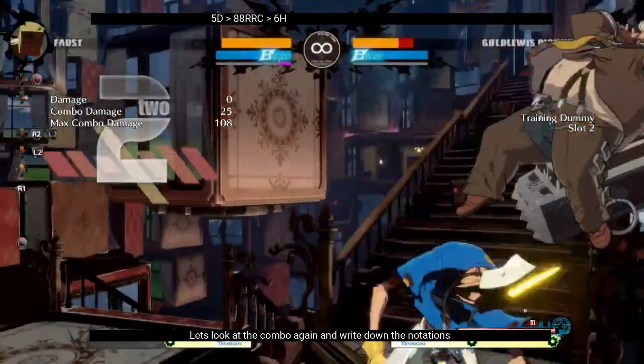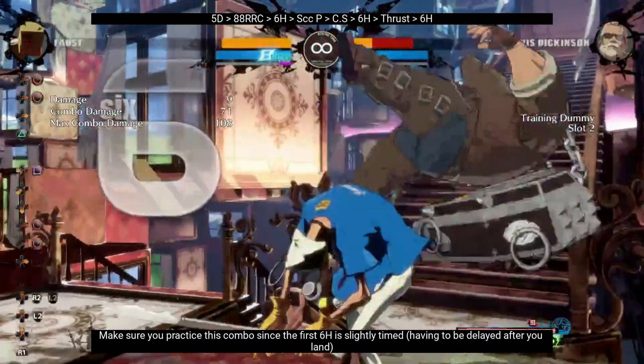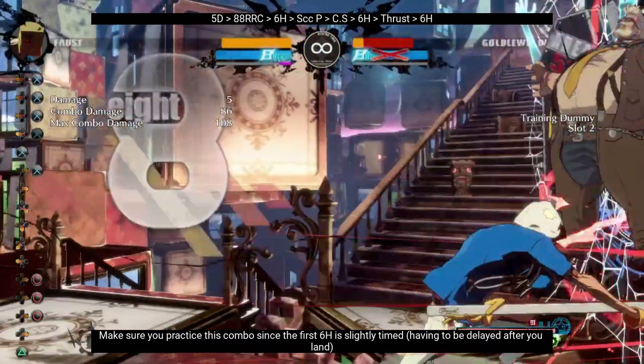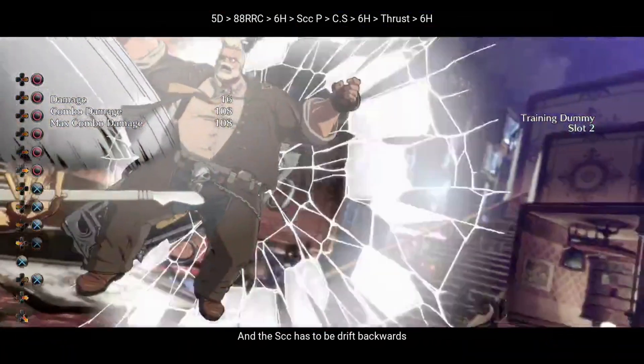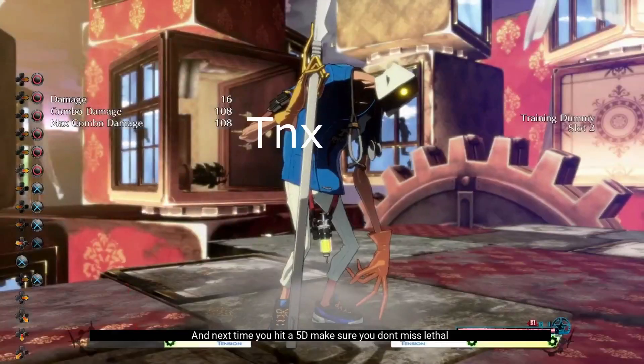Let's look at the combo again and write down the rotations. Make sure to practice this combo since the first 6H is slightly timed, having to be delayed after you land, and the scarecrow has to be drifted backwards. And next time you hit a 5D, make sure you don't miss Lethal.